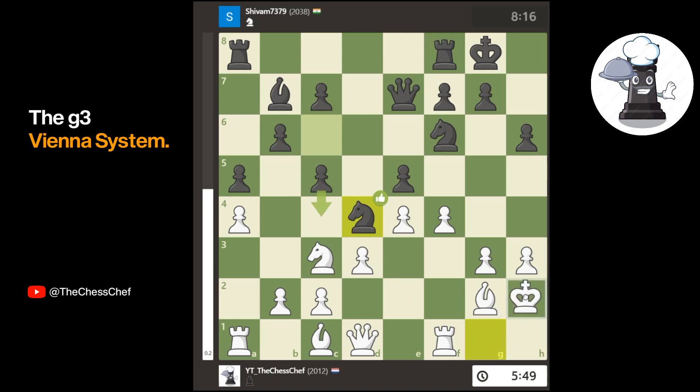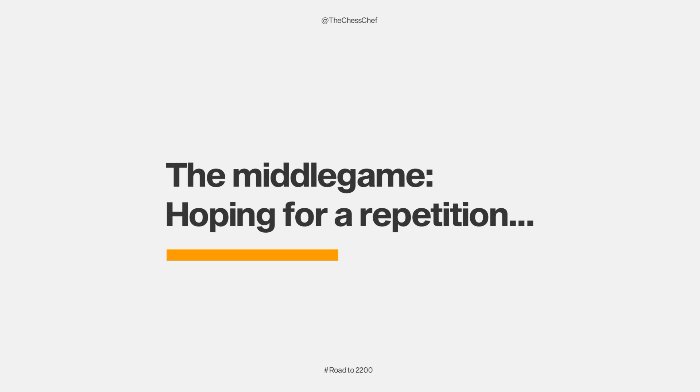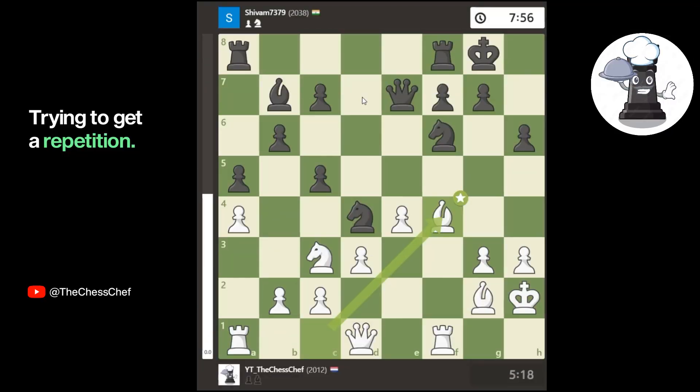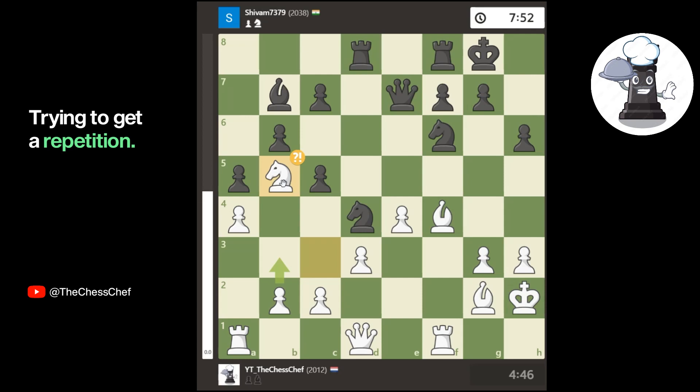I played king to h2, and I was thinking about taking back with the g pawn. But after e takes f4, I decided to take back with the bishop. Now all my pieces are developed, all his pieces are developed, and we end the opening. After bishop takes f4, he plays rook a to d8, which puts some pressure on the queen indirectly — he's going to be able to play c4 at some point with pressure on this pawn. I decided to play knight to b5, which I thought was pretty bad afterwards.